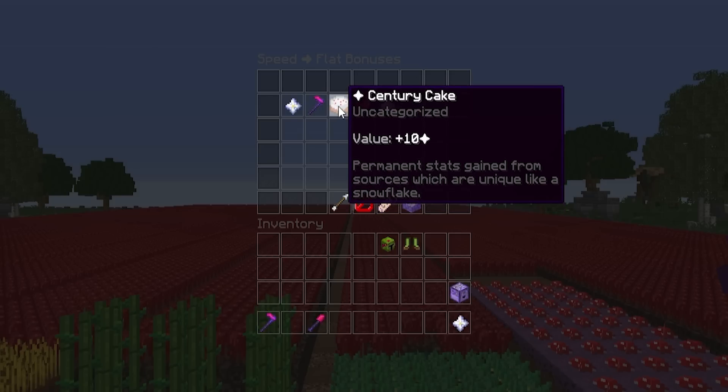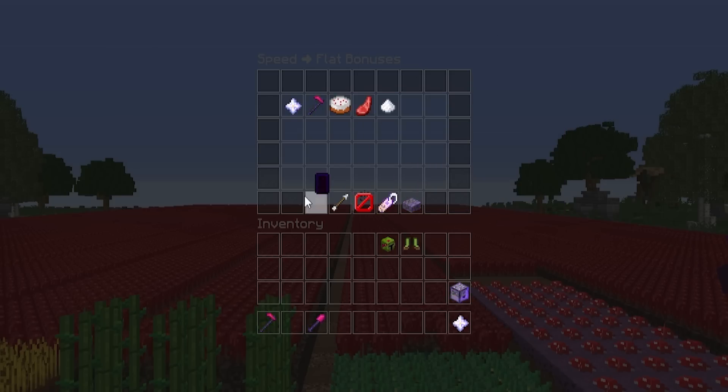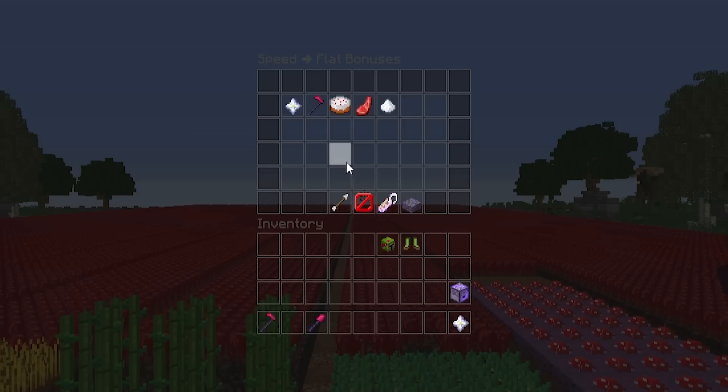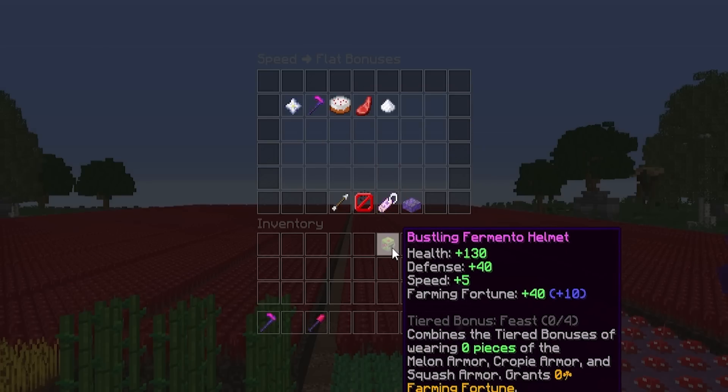However, I do have a sentry cake speed boost active, which you can't disable for the remaining time it's active. Once it's finally worn off, I will be able to use the fermento helmet and boots on the bustling reforge, which will give me exactly 10 speed, which the sentry cake was doing. And by using these two pieces of armor, it will give me an extra 105 farming fortune.